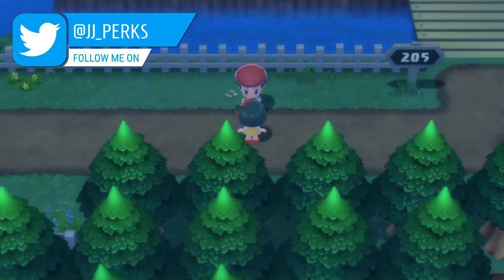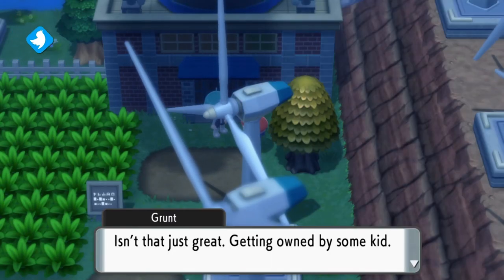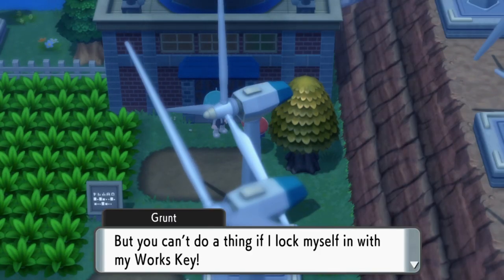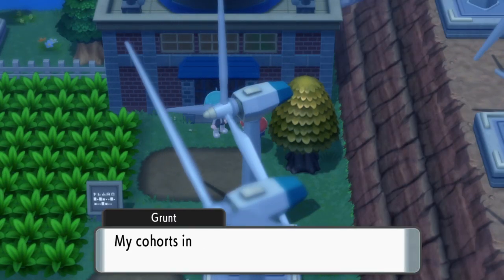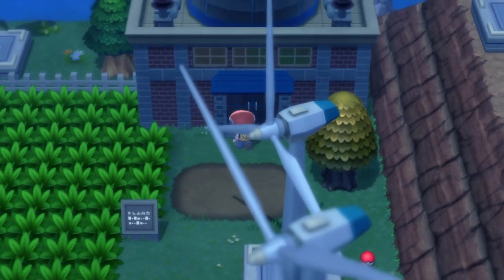When you arrive in Floralmertown and go right onto Route 205, you come across a young girl who is distressed because her dad has been held captive in the Valley Windworks. You chat to the Team Galactic Grunt, defeat them, and then they lock themselves inside and you can't get in. So how do we get inside?